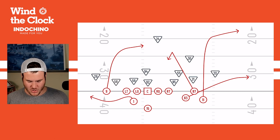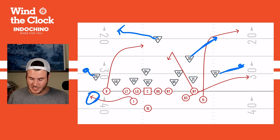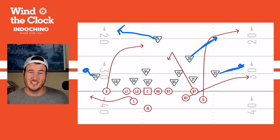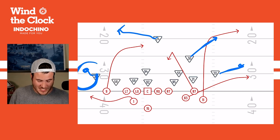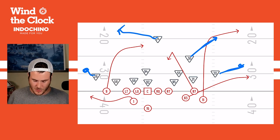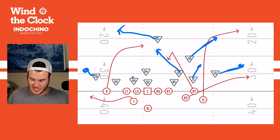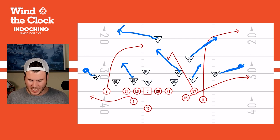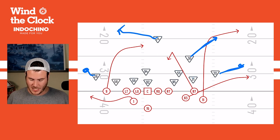Now what the Bengals show pre-snap versus what they run post-snap: they're showing a man look, but the rest of the defense runs cover two. The safeties drop to the deep halves. You have a flat player here and a flat player here, which is also why Mahomes probably didn't want to go to a swing route against a flat cover two corner — that's usually a dead route. Logan Wilson runs to the deep middle as the Tampa player in the hook-curl zone, and 59 Akeem Davis-Gaither also has the hook-curl. So they are flooding the passing lanes with cover two — a nice safe coverage on third and three — and they're only rushing three with Hubbard helping cloud things up.